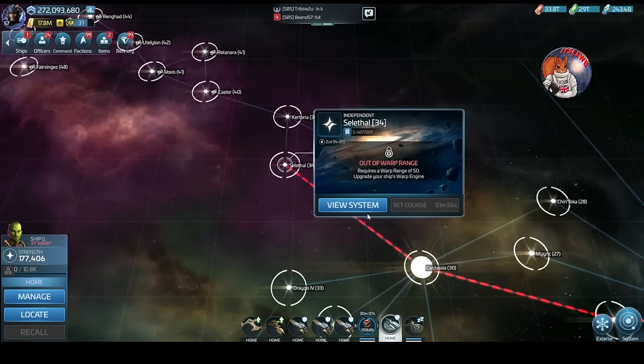Zindi space starts off at warp range 50. This is an ops 40-plus expansion, not anything really lower than that. Obviously remember the X-Borg tree, which is where all of this is based, doesn't even open up until ops 38, so warp range 50 shouldn't be a massive issue.